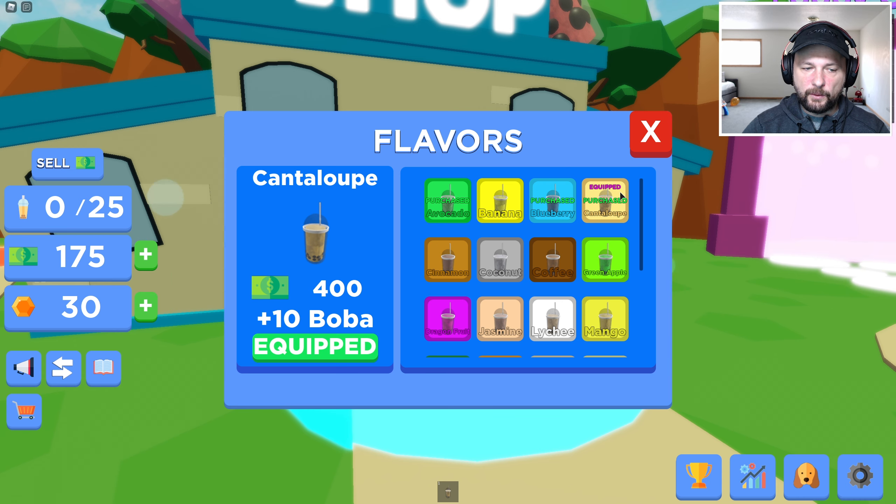And then cup size. Tier 2. Okay, tier 3 - we can get tier 3. There it is. Let's drink now. Cantaloupe. We're still filling up very fast.